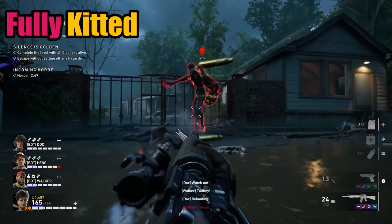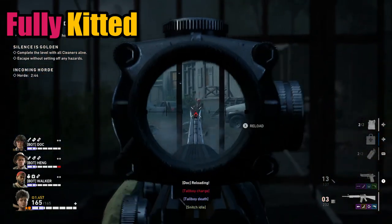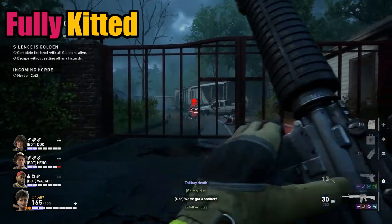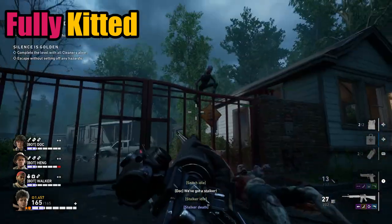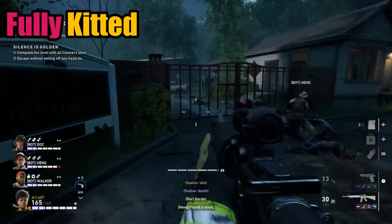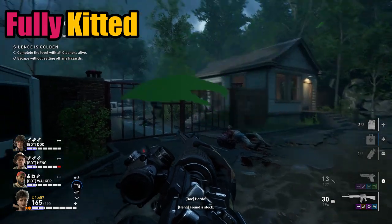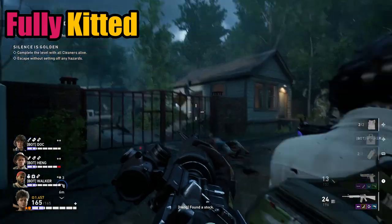Lastly, for stocks, I would give the M4 priority with weapon swap speed for both gold and non-gold stock attachments. Meanwhile, the M16 could benefit from either one depending on setup. For the proactive attachment setup, I would say ADS speed due to the ACOG scope. Otherwise, weapon swap for the close to mid-range fighter.